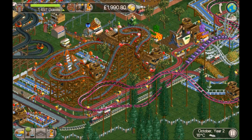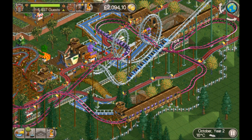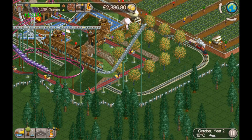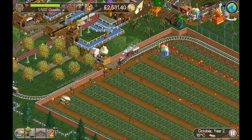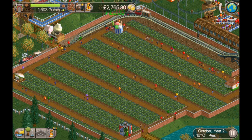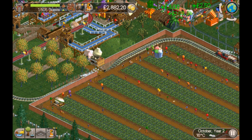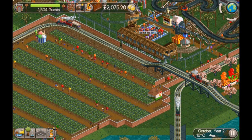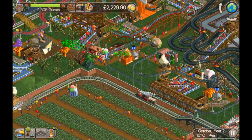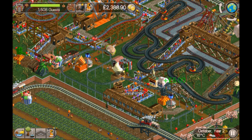We've got a couple of swinging inverted ships, a junior coaster that goes around and through the loops on the corkscrew, the vintage cars, and we've seen the corkscrew before. I put some shops down in this area. The park's already got handymen on it. It would probably be easier to put some no-entry signs on the paths in there, but I decided to keep it open.